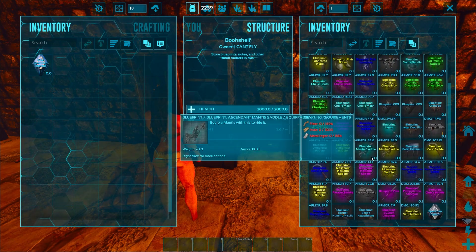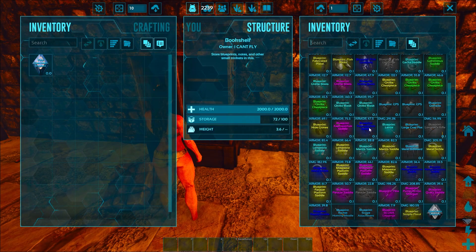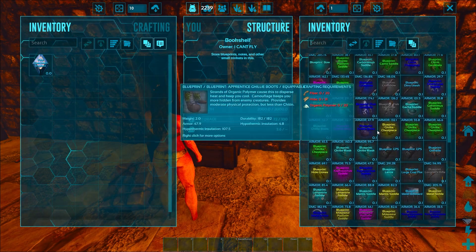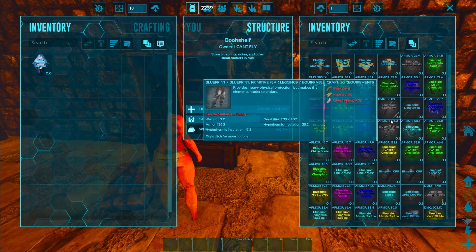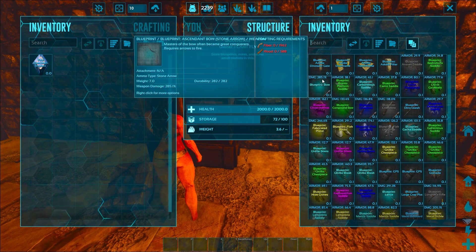A sickle, mantis saddle, a mantria saddle. I've got a really good mantis saddle BP. Hide gloves, flak, ghillie gloves — pretty much a ghillie suit. I've got a couple pieces of ghillie, so I might be interested in getting a full Ascendant set. I've got a really good bow.